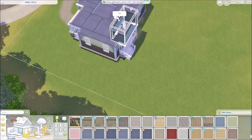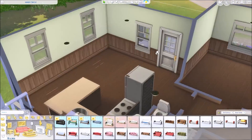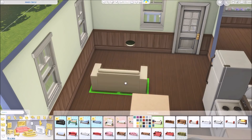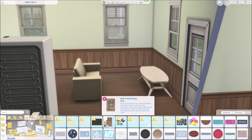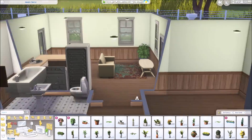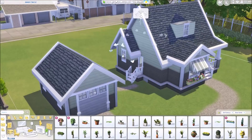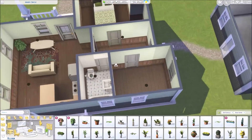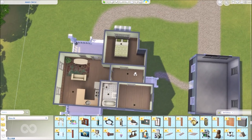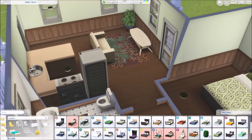I was thinking that the false second story I created could always be added on to if you get more money — you could add a staircase up there and make a full second story, making the house more expandable. And this rug — look at how pretty it is. I laid it down and I was like, this is the rug I'm going to use. I love the new rugs in this pack so much, along with the wall art, the new plants, and the window box. They're all just so perfect.